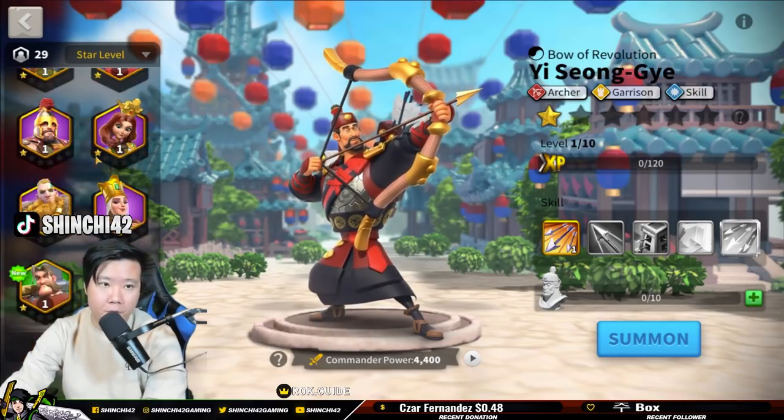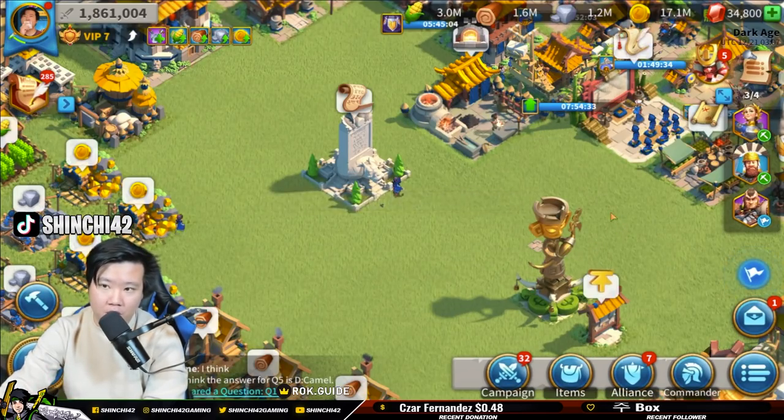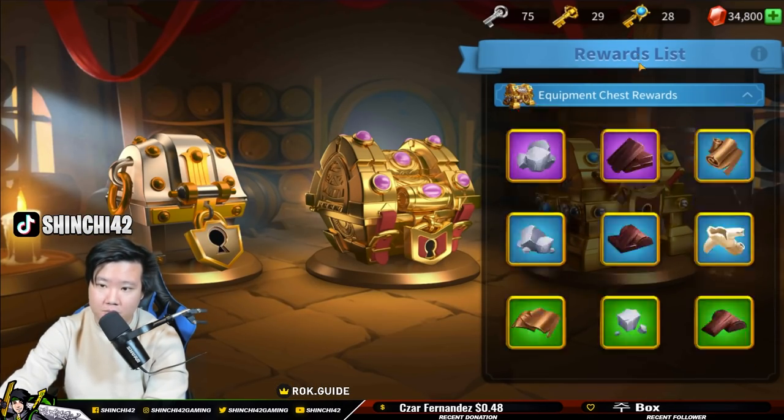Now Martel — you can get Charles Martel from the taverns, from recruitment. As you can see in the list here, Charles Martel is available there.